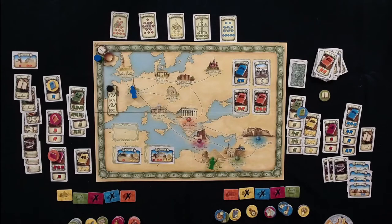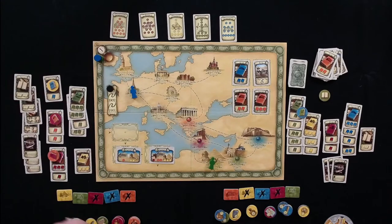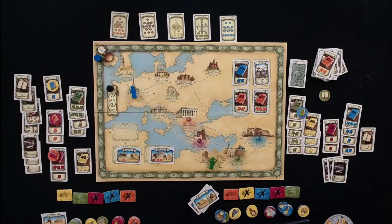Next are exhibitions. Melissa has four points from one exhibit. Tom has four exhibits worth four, five, four, and four points — a total of seventeen exhibition points.